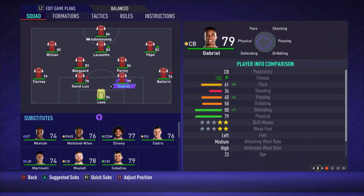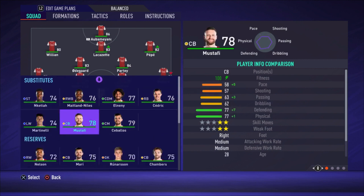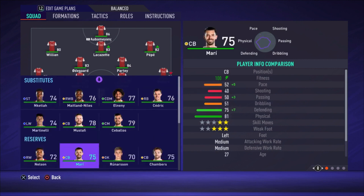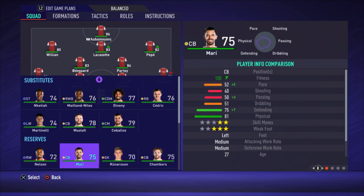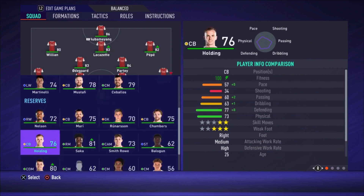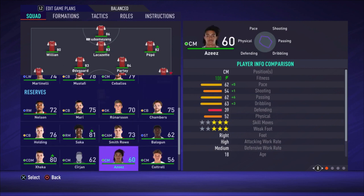The two center backs are Gabriel and David Luiz. They are really good defensively, but keep in mind they are not really fast — 60 and 61 pace is not great. But there's also not a really good alternative in my opinion. You have Mustafi but he's even slower, Mari is even slower, and Chambers is a bit faster with 66 pace but his defending is just worse, and that five extra pace is not enough.